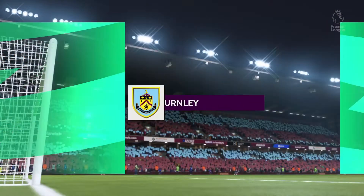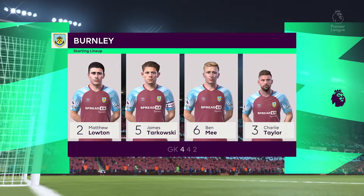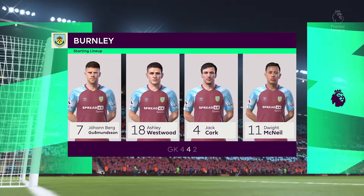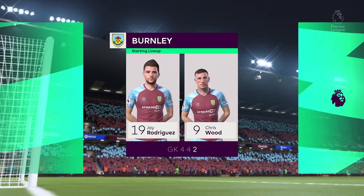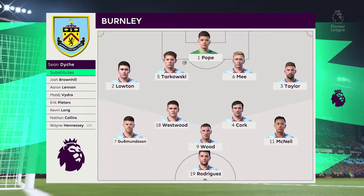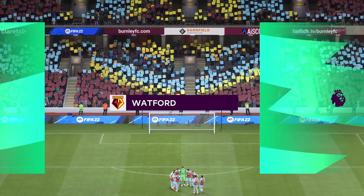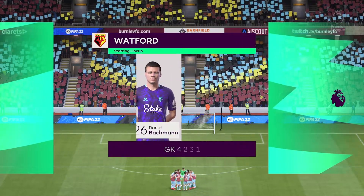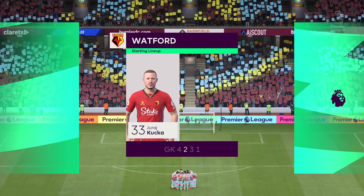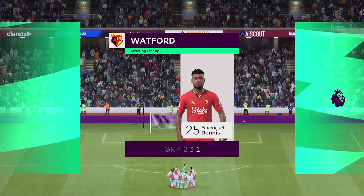The initial eleven for Burnley: Nick Pope gets the nod between the posts, James Tarkowski plays alongside Ben Mee in central defense, and the tactical configuration has two players in attack from the very outset. For Watford, their two holding midfield players will be key today — if they can get on the ball, dictate the play, and protect the two center-backs, it will allow the attacking players to show their creative quality.